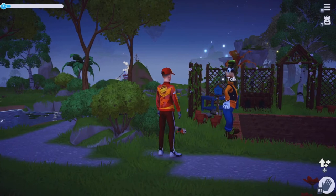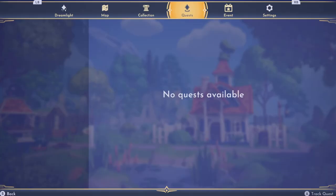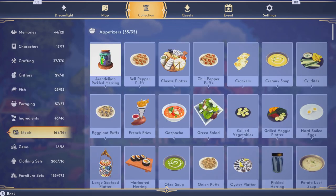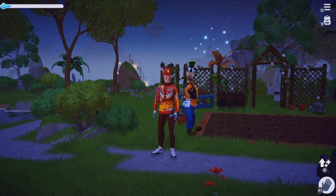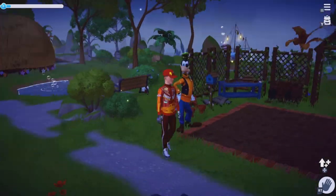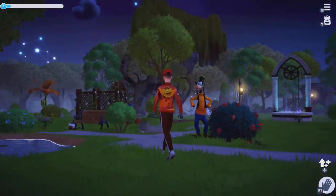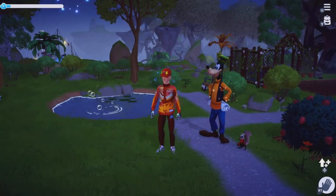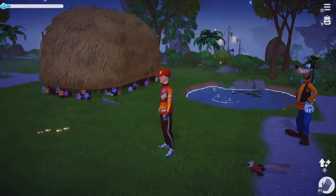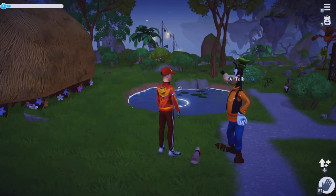Another way you can make gold is from selling meals. I don't know which meal sells for the most, but for example, gazpacho makes 556. So you can sell meals, but I think the ways I've suggested are probably a bit quicker. Though meals aren't bad either — I know some people that make quite a bit from selling meals.